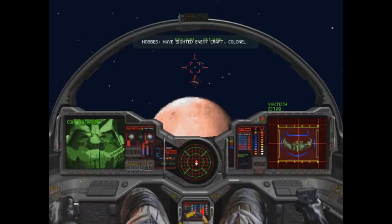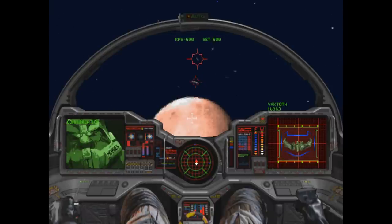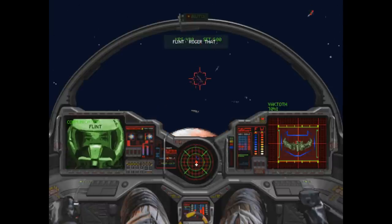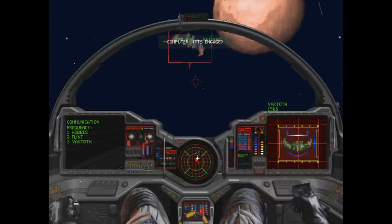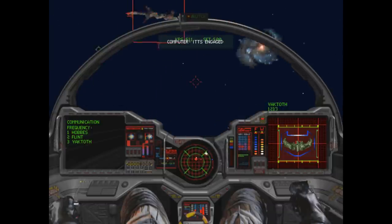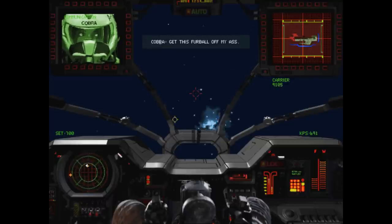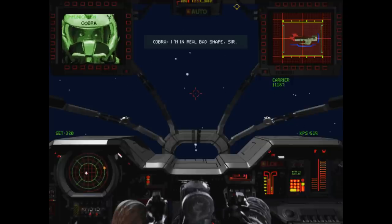Communication is now a much bigger part of the game. Taunting the enemies and issuing orders to your wingmen help you control the battle much more than before. Sometimes it's more beneficial to keep your wingmen on your wing instead of letting them loose — it helps to save their missiles as well as their health. Nothing has a life bar you could just look at, so if you want to know the status of your allies, you have to ask them. "What's your status?" "I'm in real bad shape, sir."